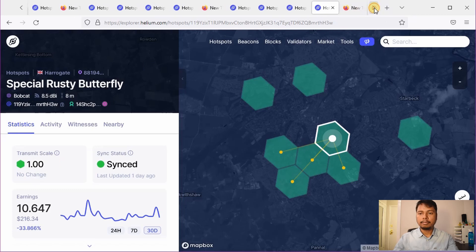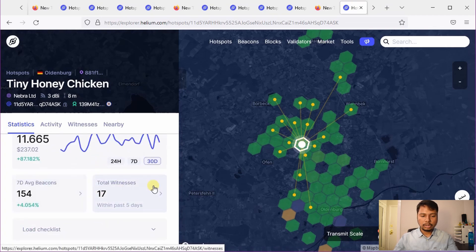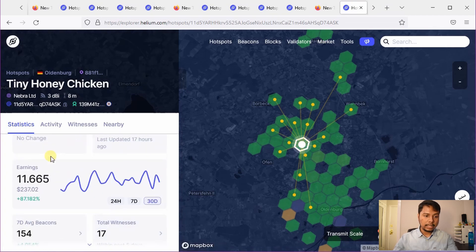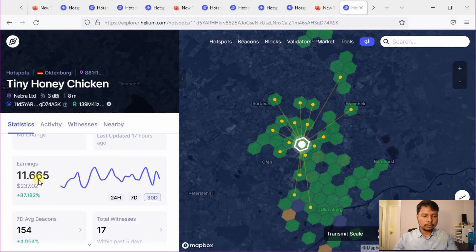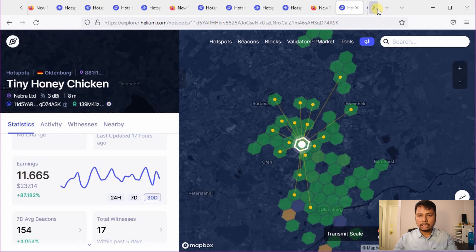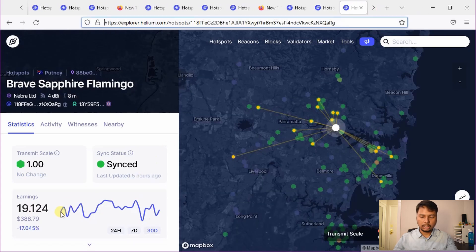The next example is if you have many helium hotspots in your area — in this case there will be a lot of witnessing, more than 10 on average. I have again chosen cases where the transmit scale is 1, as you can see from this green color. Last month earnings were about 11.7 HNT, 19 HNT, and another 19-point-something. So on average you will earn about 10 to 20 HNT per month depending on where you placed your miner, how many miners you have in your vicinity, and how many you are able to witness.